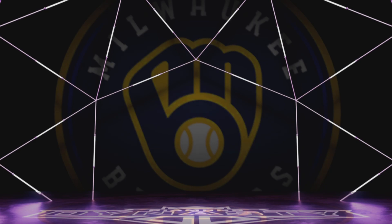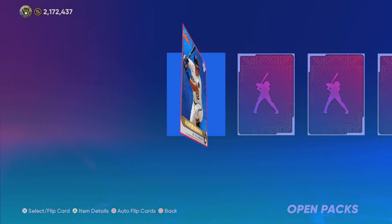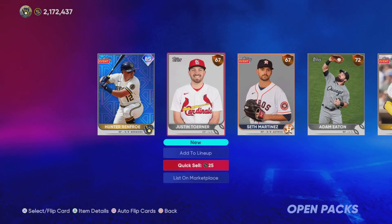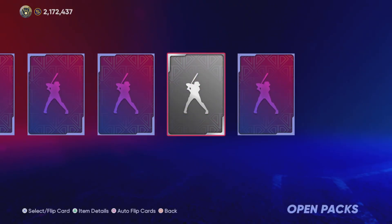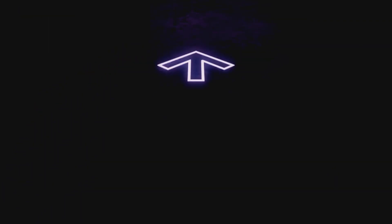Purple lights once again — Brewers. That's going to be Hunter Renfroe, 85 overall. I have a feeling we're going to be seeing a lot of 85s in this pack opening. But so far I think that's been our first one only. Some of these diamonds will start becoming 85s, but that's all right.